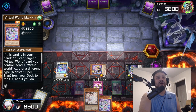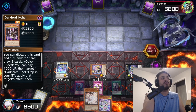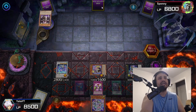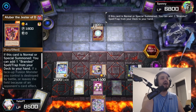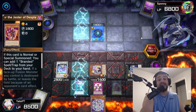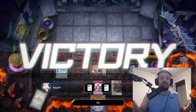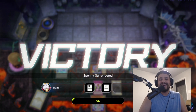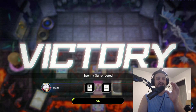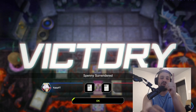Good luck to my opponent with three cards in hand trying to out this board. They activate Dark Lord Excel — I chain Ash Blossom so they can't draw or add anything. Now with one card in hand, they normal summon Aluber. I chain Infinite Impermanence so they can't access Branded Fusion. My opponent wraps it up — they were not going to be able to out my board. That wraps up the video! Hope you enjoy destroying your opponents with Virtual World — one of the best decks ever made in Yu-Gi-Oh. This was Yara, catch you on the next video.